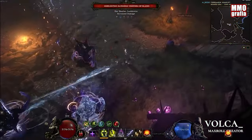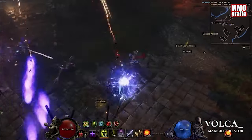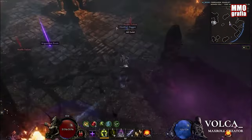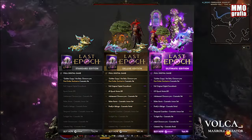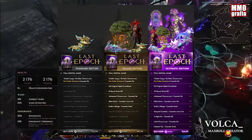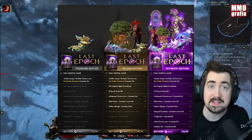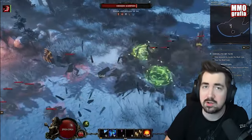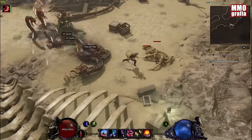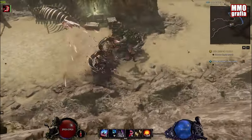We can play version 1.0 of Last Epoch on February 21st this year, which I personally recommend — in my opinion this will be the best hack-and-slash RPG game this year. There are three versions of the game: Standard, Deluxe, and Ultimate. You can get them through the Last Epoch pre-order website; the link is down below in the video description, or directly through the Steam store. I've been playing for a long time, so if you already have questions about the game, please let me know in the comments. Falconer out.